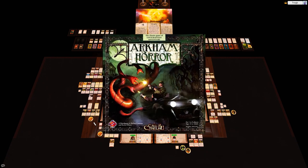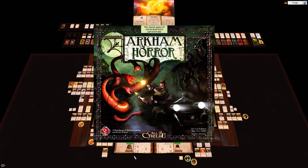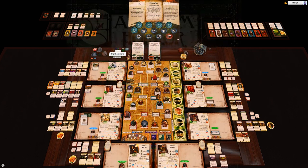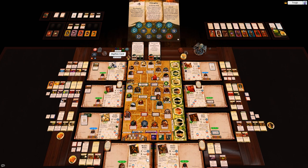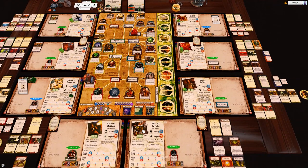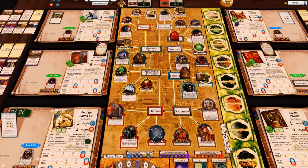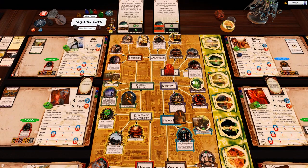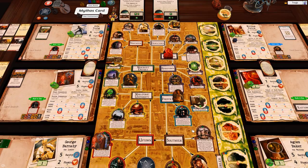Welcome back to Arkham Horror. We're doing very well — we're pretty destined to win. The only thing that's going to slow us down now is some unfavorable gate bursts. We're just going to move over to Angie and we now have two gates, giving us one, two, three, four open gates.